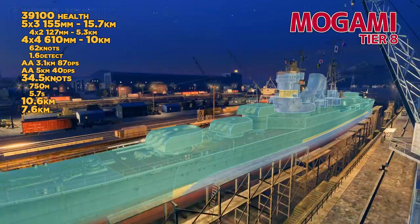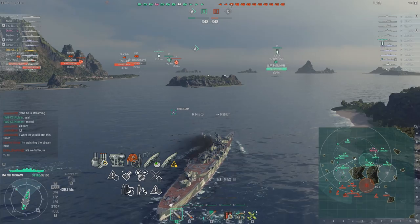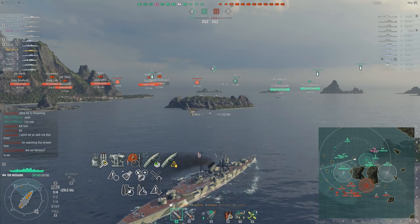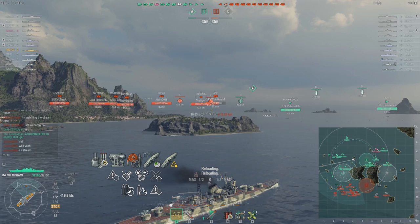The citadel is still poking through and you still have the stern torpedoes. But 155mm guns are so ridiculously strong against destroyers, cruisers, and battleships that even as the bottom tier, you should expect to do at least 100,000 to 200,000 damage if you're given the chance.